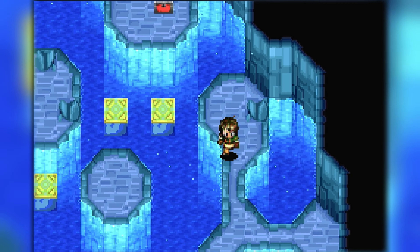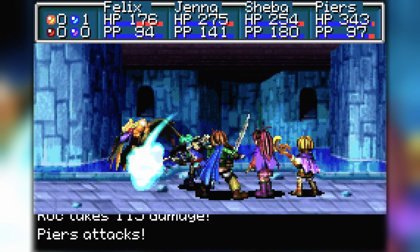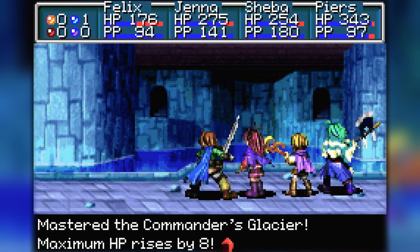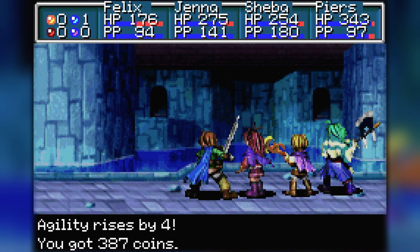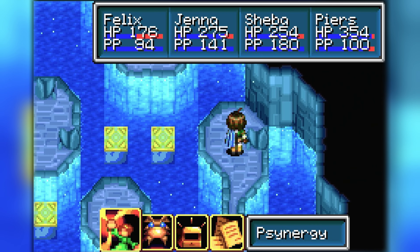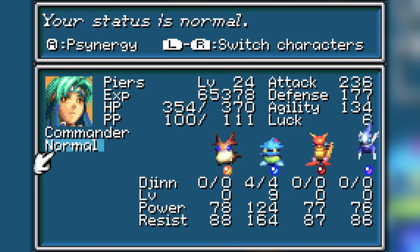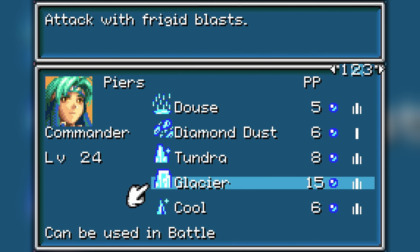Hello — lots of sea dragons, and they take all four of us to eliminate unless, of course, the right person gets a critical, and then they're relatively quickly dealt with. And then the giant chickens are three. Piers levels up to 24 and learned Glacier! Glacier freeze — he's going to be spraying Gatorade all over the place. Let's check that out — it's got to be an offensive synergy, and that's quite large.